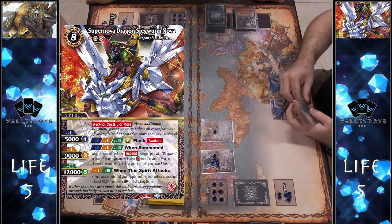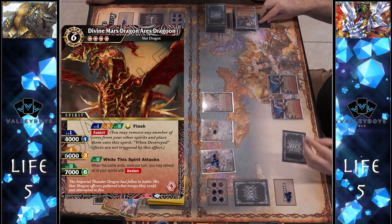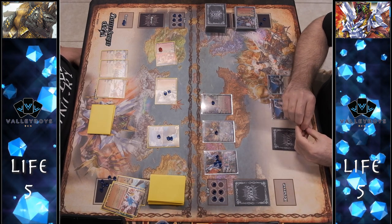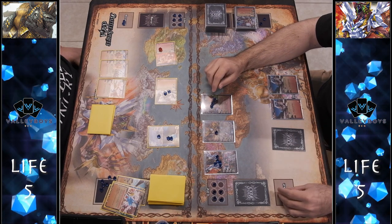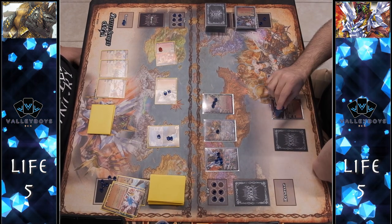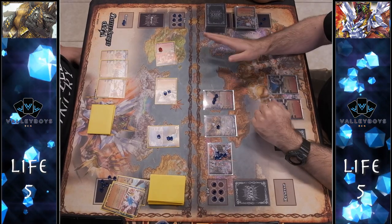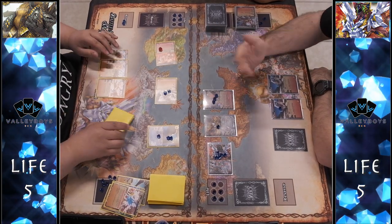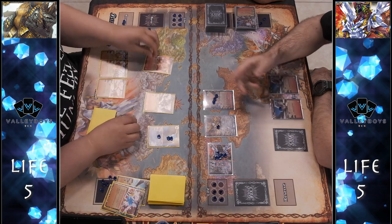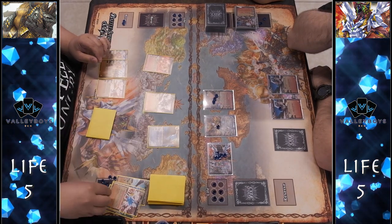He goes for the Supernova play — this is where I'm in trouble. Another misplay: he did the ascend cost but missed the actual play cost of five to bring it onto the board, and we both missed that. That lets him also play out the Aries Dragon, putting him in a much stronger position. The Supernova play heals him back to full life, and when it swings he has enough cores to destroy my entire board. We went from almost ending the game to that Ice Shield completely turning it around.